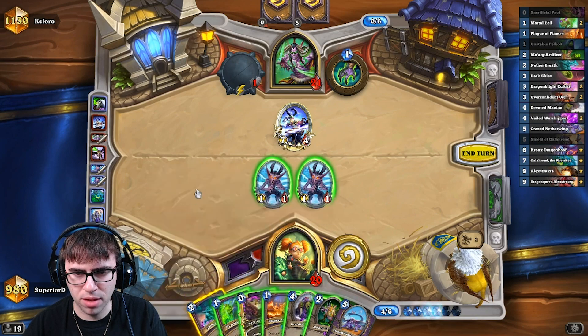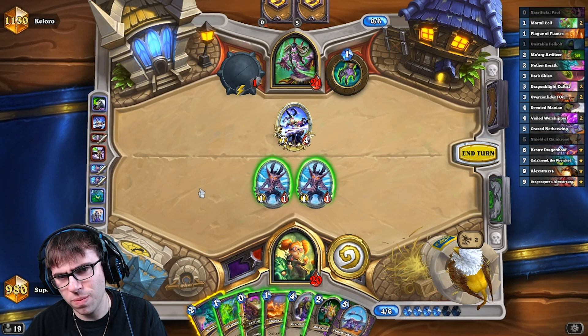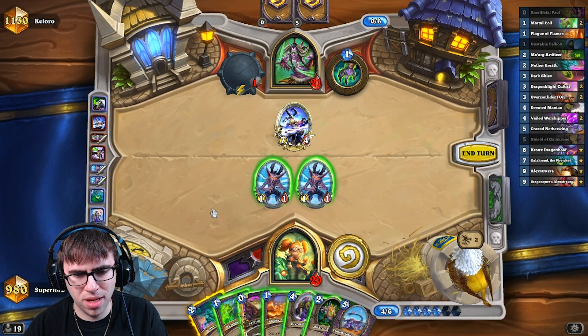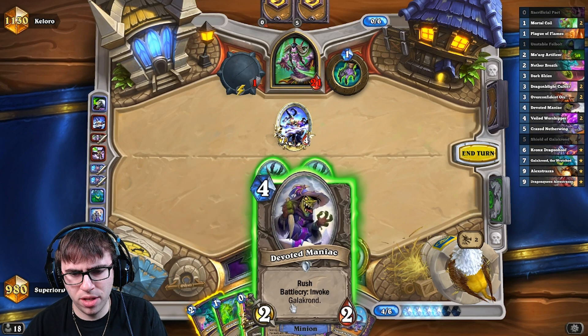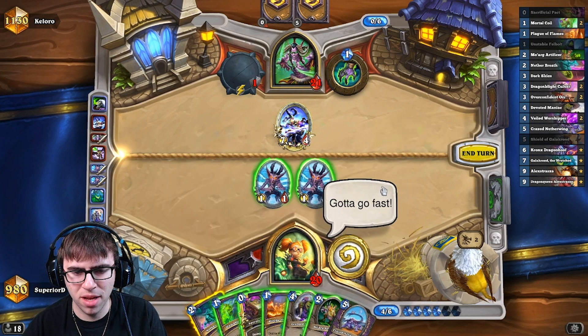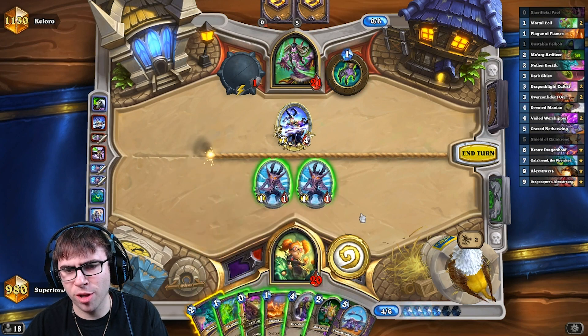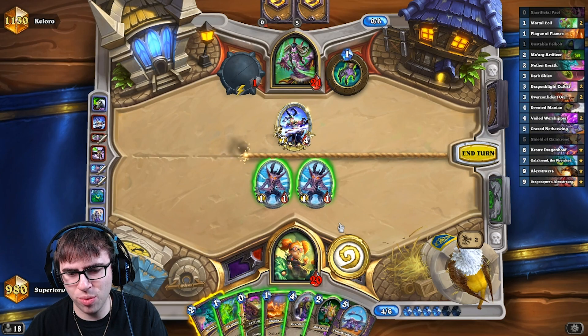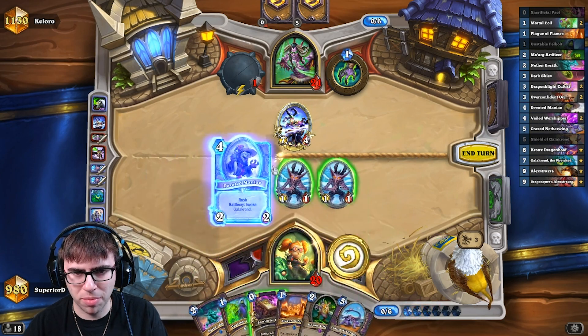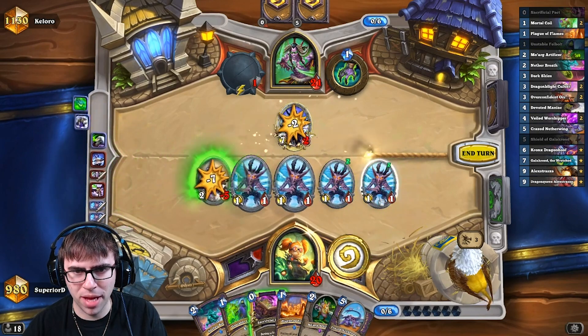We could do an Artificer Netherbreath. Is that too early for that? He is running low on cards. We do have a Sack Pack if he has like the Priestess of Fury. I'm still going to go with the Devoted Maniac, because I think this combo would be better against even a Priestess of Fury. But also a Kayn — we don't really have a way to deal with a Kayn too well. So I'm going to do something like this.